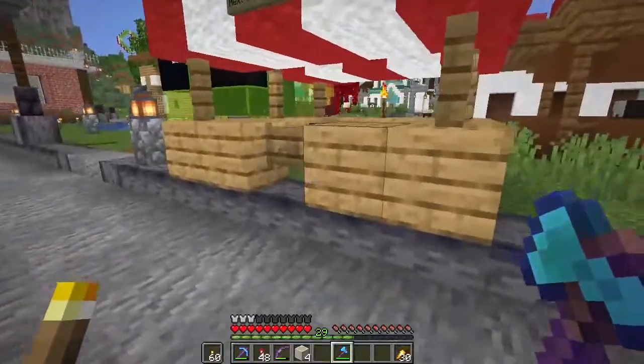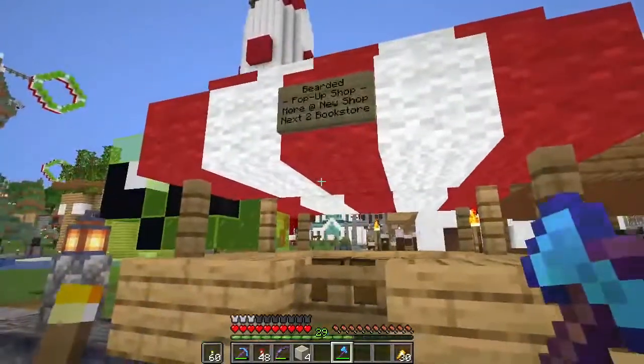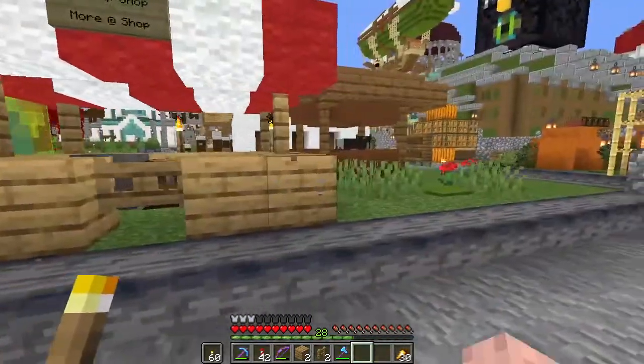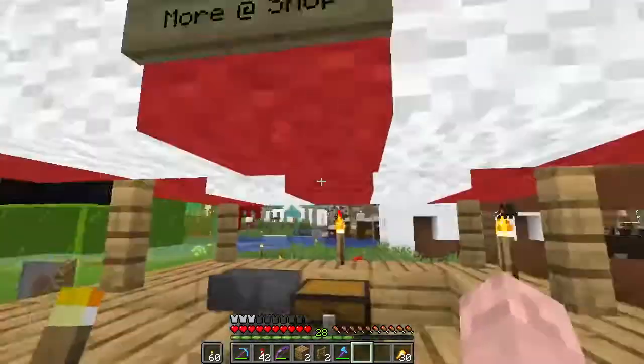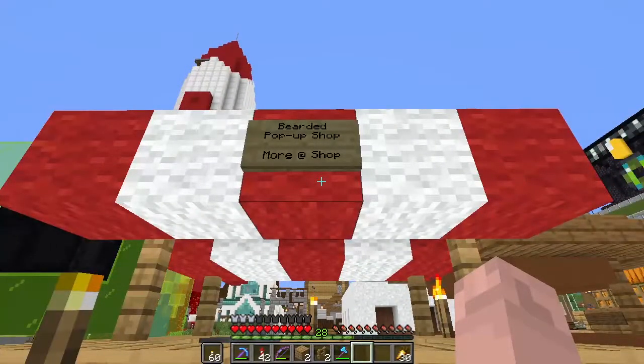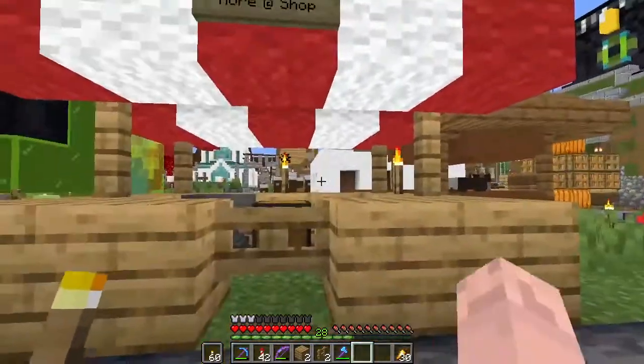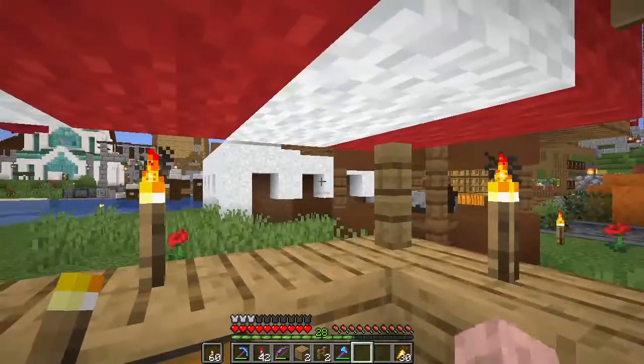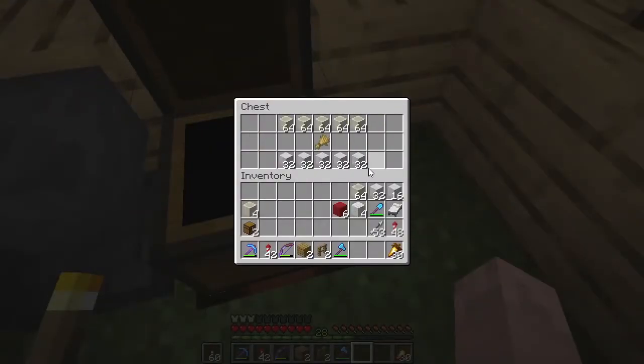We've got some projects to work on. We should probably tear this down, but actually I don't mind it - we just bumped it back one block and made it a bit skinnier. We've got the Bearded pop-up shop next to the full shop. Inside we're doing a bit of a flash sale - one slot for one diamond. A stack of bone blocks for a diamond, and a half stack of iron blocks. That's cheaper than you can get in the store, but it is limited supplies.